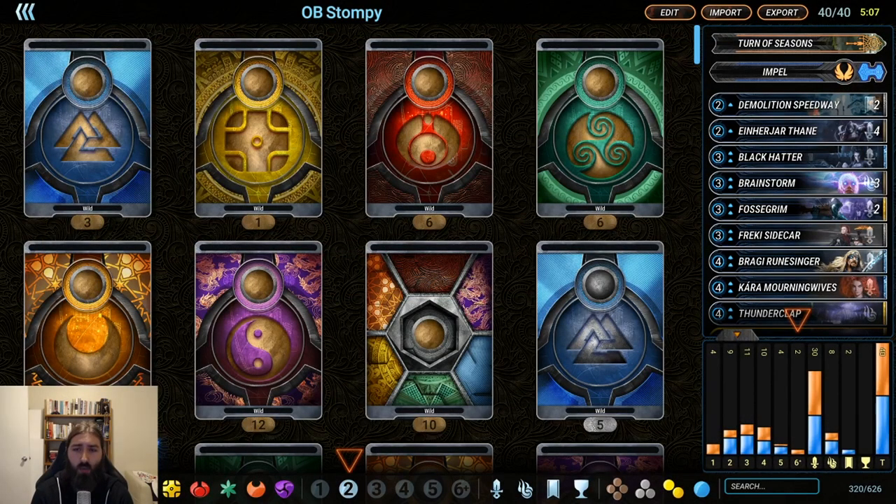Hey everyone, Laser here. We're gonna play a blue/orange stompy deck that I was playing around with. It's not particularly refined but it's a lot of fun so far, so I want to give it a try. We're running kind of just a bunch of really well-statted creatures across all of the mana curve, with a little bit of utility thrown on top of it.